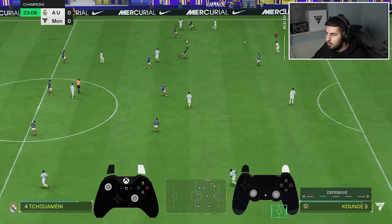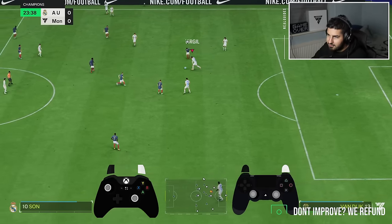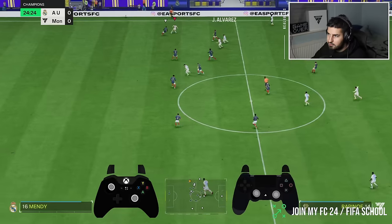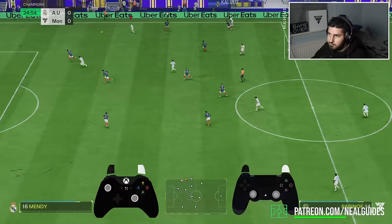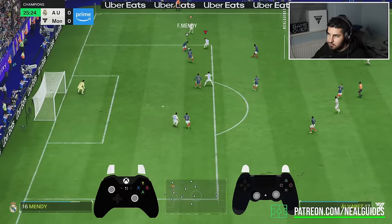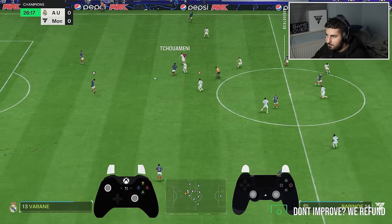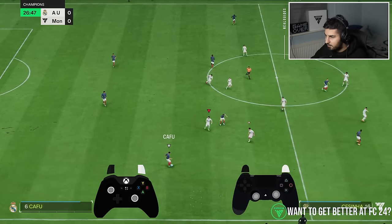We're going to change the formation - we're going to use, in this example, a 4-2-2-2. L1 trigger, push that player forward, do a quick 1-2, wrapping around - that's all about timing of this pass. I see the player outside the box, I want to pass the player outside the box. And again, Llorente - running jockey. Look at running jockey. Not committing. Just always focus on the buttons.